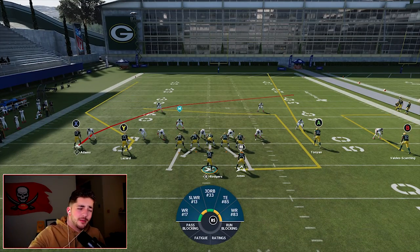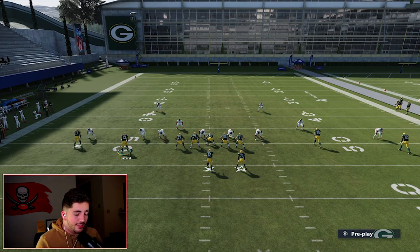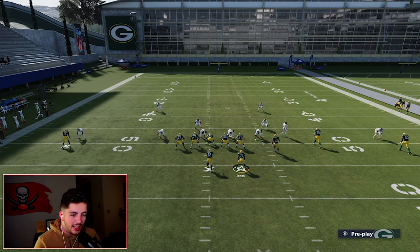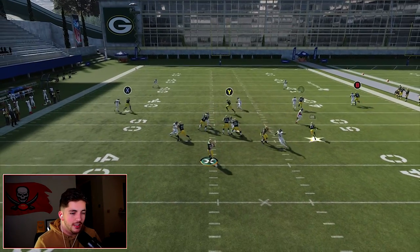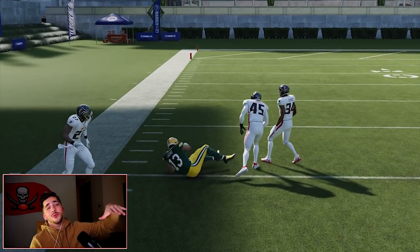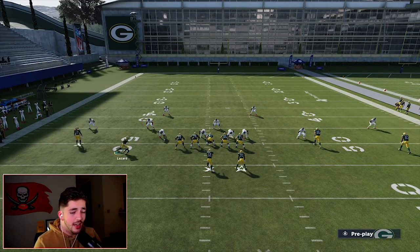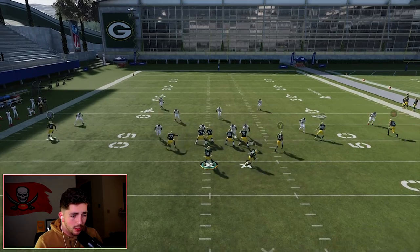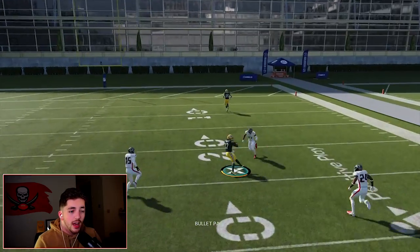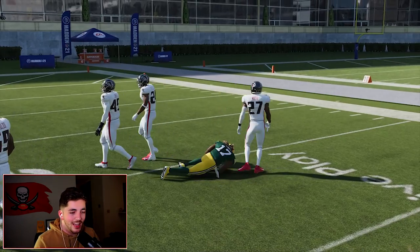The next step with this is putting the slot guy on the left on a slant and motioning him over. I don't like to flip this formation, although you definitely can. Snap before he sets if you can. This is going to be an absolute man killer and really good against zone — it's going to annihilate the middle of the field. We have Y initially, we have RB, we can wait on X too. It's really one of the best plays in the game and so frustrating to play against.